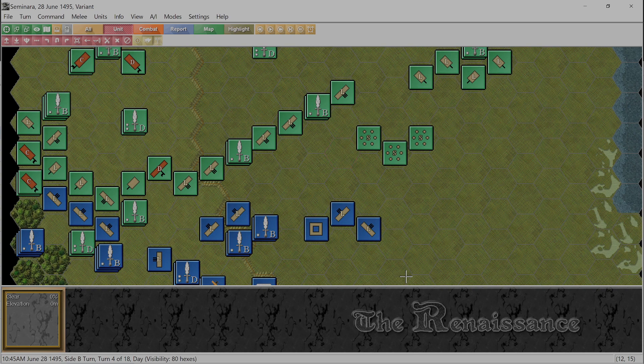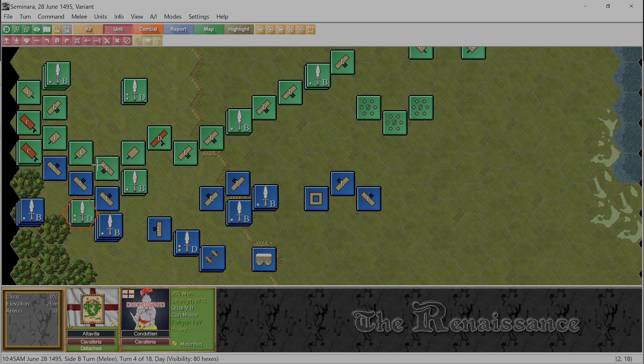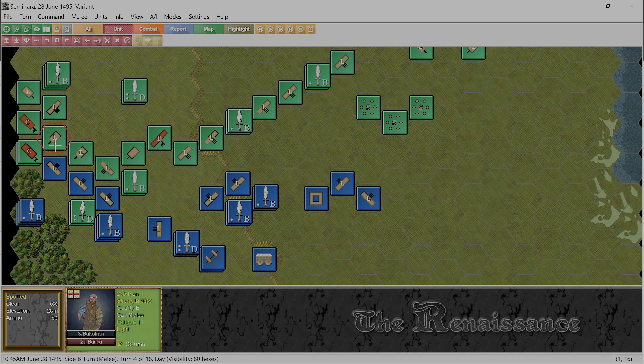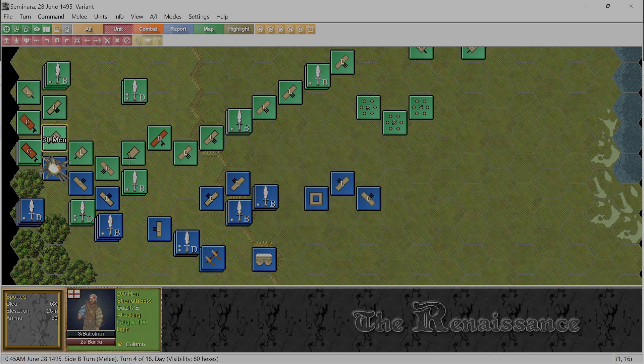I thought the French just lost with how bad that went, but Kingdom of Naples doesn't have a lot to work with here either. We're going to hit end turn and go to melee - this is where things get fun. Can a crossbowman melee with another crossbowman? It can, but looking at the odds that would be a bad idea. That was a really bad idea - well I don't think I can take that back. Can I clear the melee? What am I going to do with these?